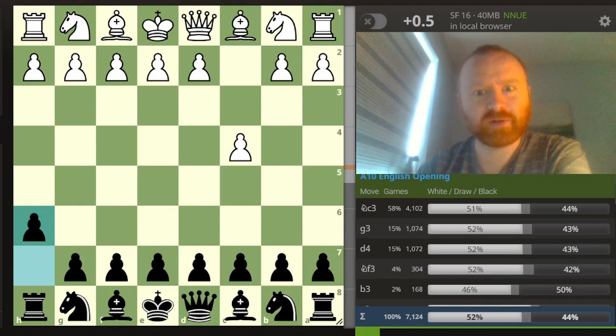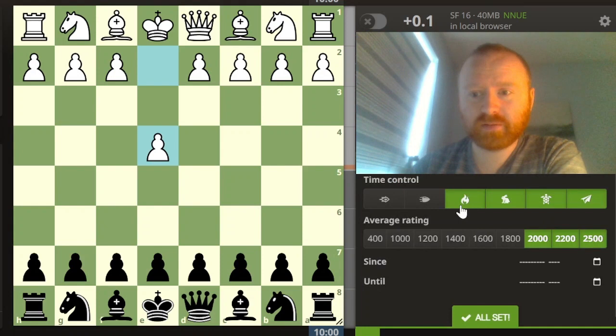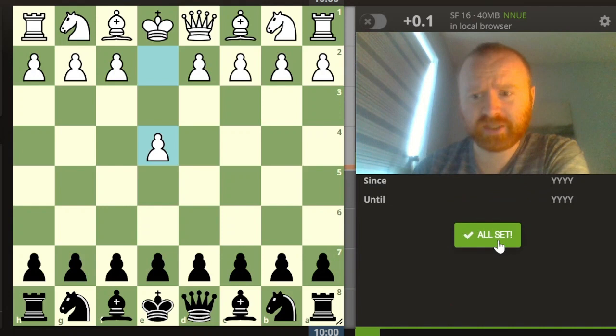But yeah, enough of me ranting about computers - we will go back to the game. You'll see just underneath my face I've got the opening explorer open, and I have the Lichess database set up to show blitz and slower games for 2000 rated and above, just so I can see what people around my level are playing. It's all well and good seeing what grandmasters are playing, but oftentimes moves which I think are completely logical aren't shown by Stockfish or grandmasters. So I think it's quite important to see that in some cases.